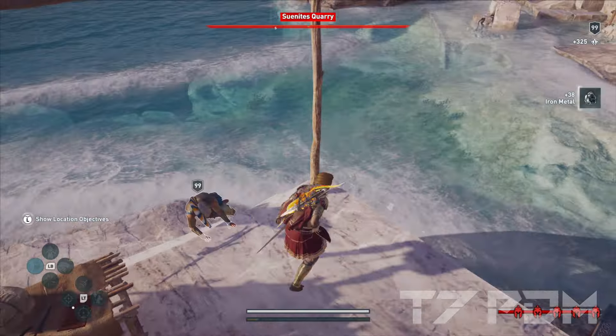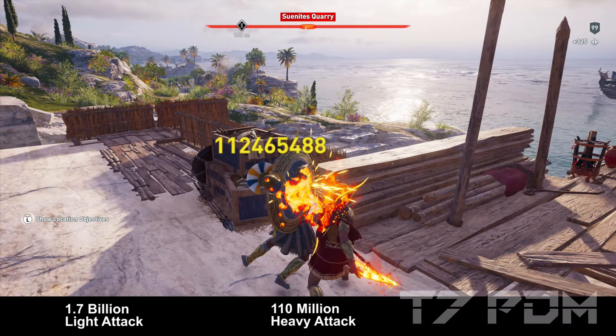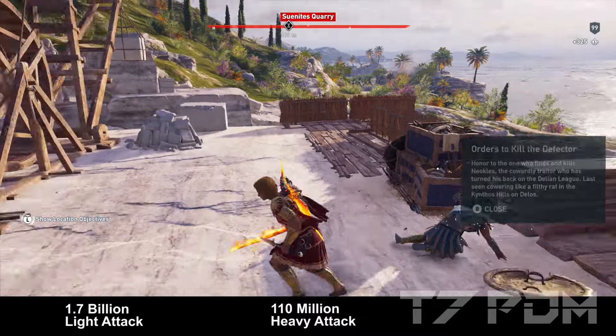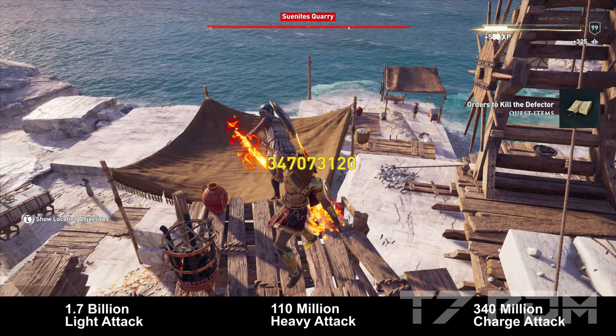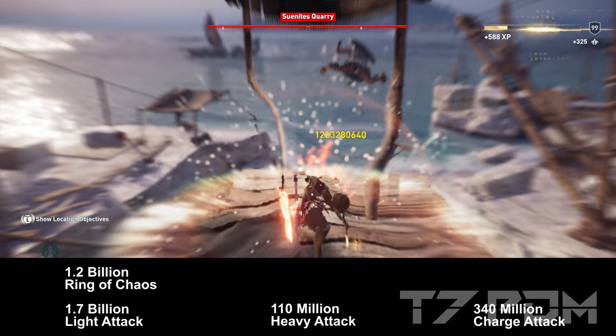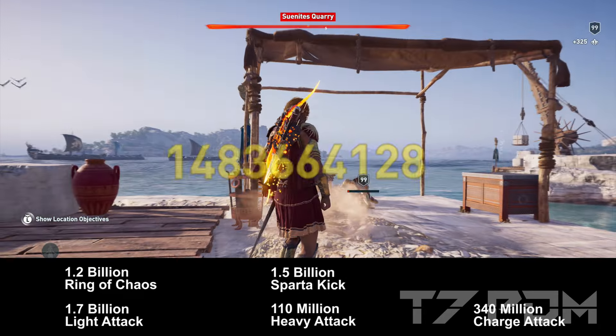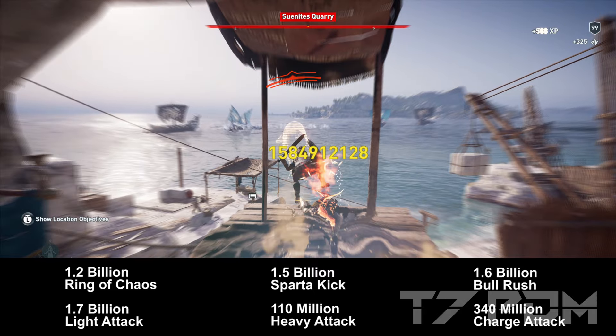When you copy this build exactly, your light attack will be up to 1.7 billion damage, your heavy attack will be around 100 million damage, and your charged heavy attack will be around 300 million damage. However, Ring of Chaos is crazy and goes up to 1.2 billion, Sparta Kick 1.5 billion, and Bull Rush will give you up to 1.6 billion damage.